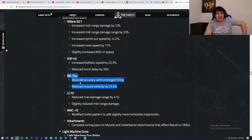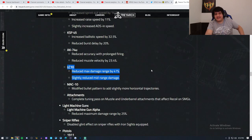They nerfed the AK-74u — reduced accuracy with prolonged firing, so if you're holding the trigger it's going to recoil a ton more. They also reduced muzzle velocity by 23.4%. With the LC-10, they reduced the max damage range by 41%. The LC-10 was basically a pocket AR that could snipe people on Nuketown — so they nerfed it that way, and also slightly reduced its mid-range damage. The LC-10 is just overall weaker now.